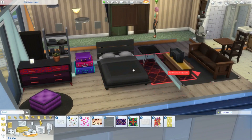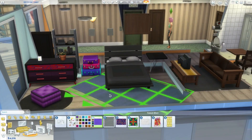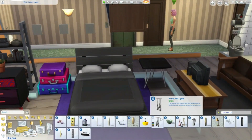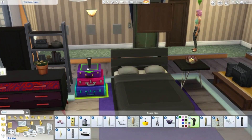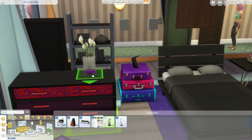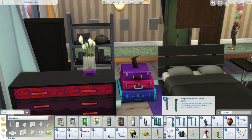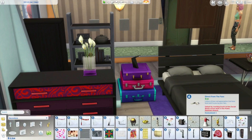I went with a lot of purple and black because I feel like that's definitely her style. I changed some of the furniture and some of it I just recolored, but I'm obsessed with her room - that's like my favorite thing. So that's what I'm doing right now.